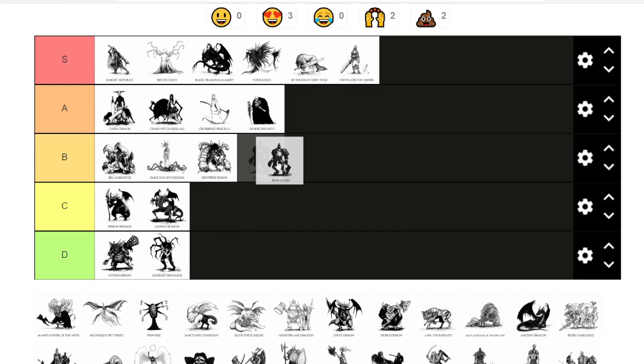Iron Golem can be killed very easily — he has amazing defenses but if you cheese the fight it's like C tier. If you don't cheese it, it can be A tier because if you don't have a weapon that does enough damage it'll take forever. So I'm going to give him B tier because without the cheese he is annoying to defeat.